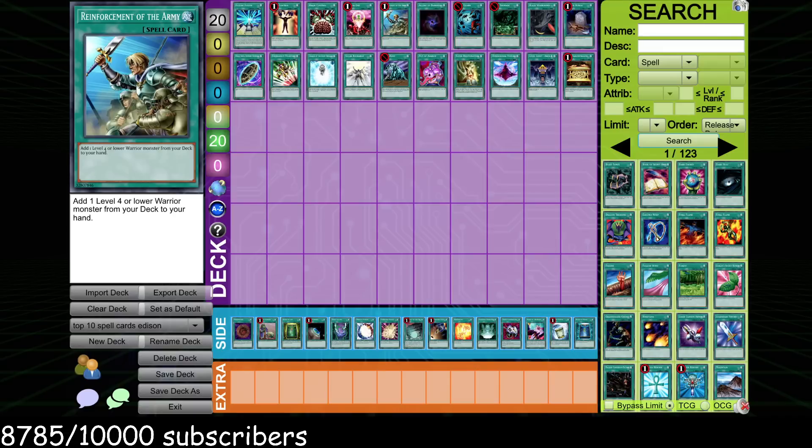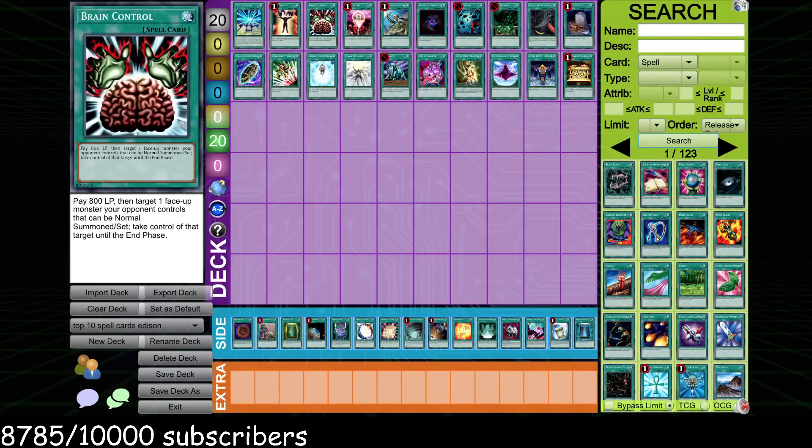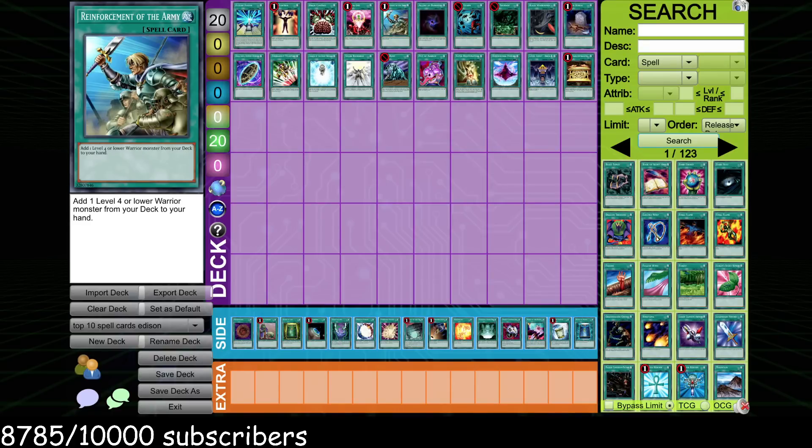Reinforcement of the Army is this format's Pot of Greed. If you play a HERO format, ROTA is kind of like a janky Pot of Greed — you search Stratos, Stratos searches your plus one, so you get your Pot of Greed immediately. ROTA lets you toolbox D.D. Warrior Lady — one of the best monsters in the format — and lets you toolbox Stratos to get any HERO you want. It just opens up whole lines of play, helps you dodge Trap Dustshoot, and reacts to situations more versatilely. This card is fantastic.